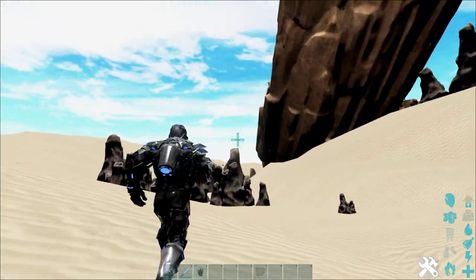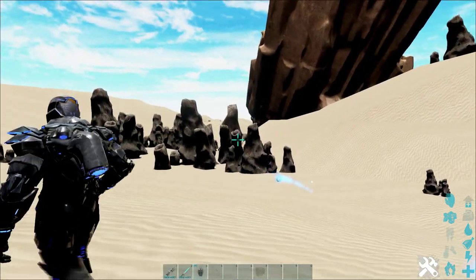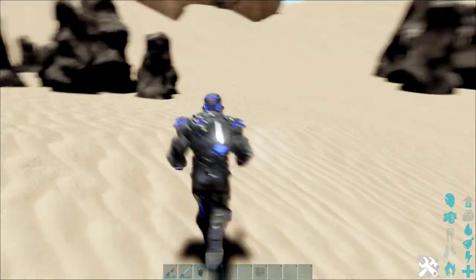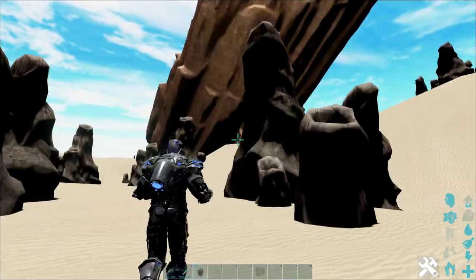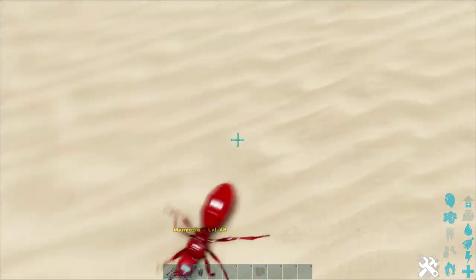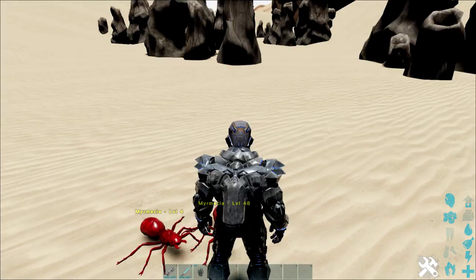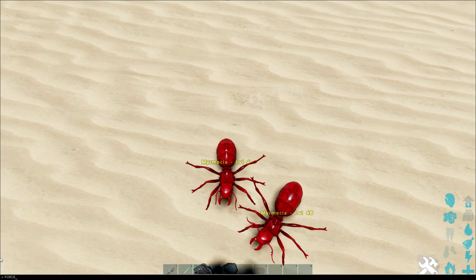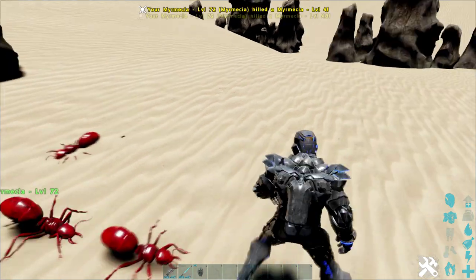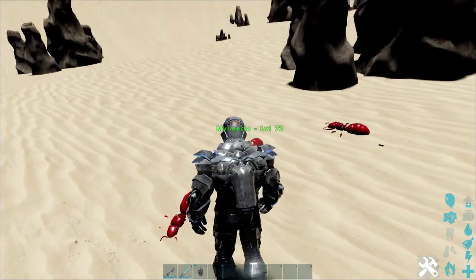We'll lob some more grenades around and see if any more of them spawn in, then try to tame one so we can see some stats. There's another one — and another one. They're coming from this area, which is cool. If we force tame one — oh there's even more — we force tamed it and it went straight up to level 72, which is awesome.